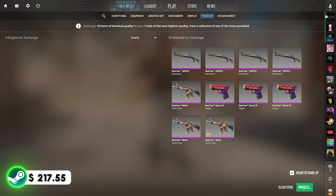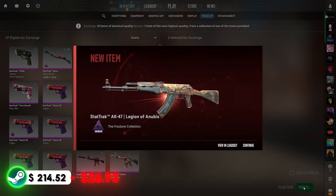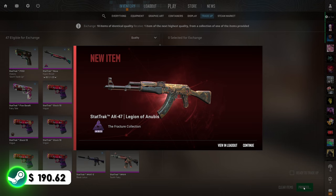Trade-up number two. Just let us see the print stream. Black and white on my screen in 3, 2, 1. Boom! That's really not good. That's back-to-back Legion of Anubises. Not what we want to see at all.